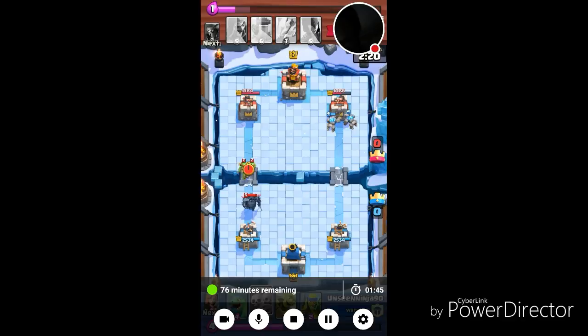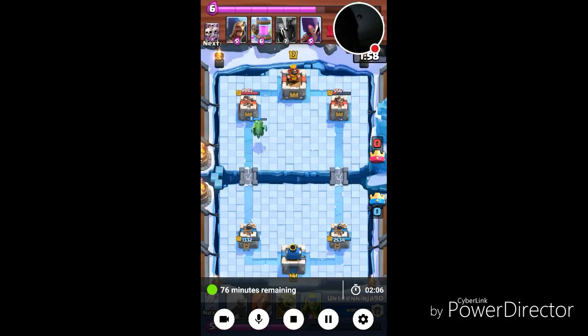I arrowed his Skeletons, but his PEKKA is going to get to my tower. I dropped my Skeleton Horde to do some damage to the PEKKA — the PEKKA only gets one swing, which is good. My Golem did work over there; his tower is at 556.